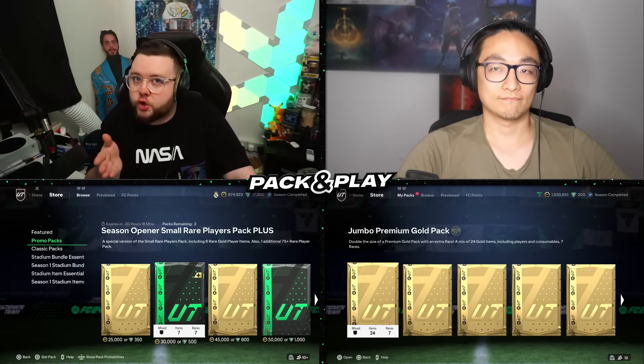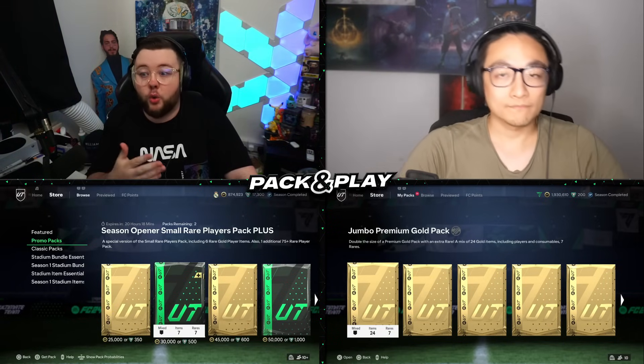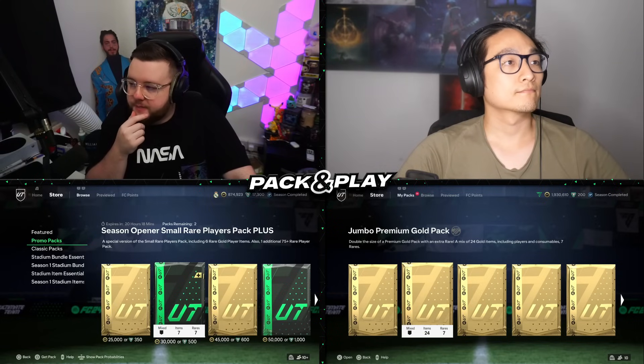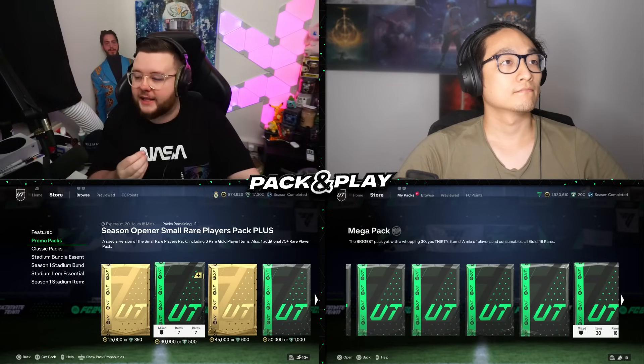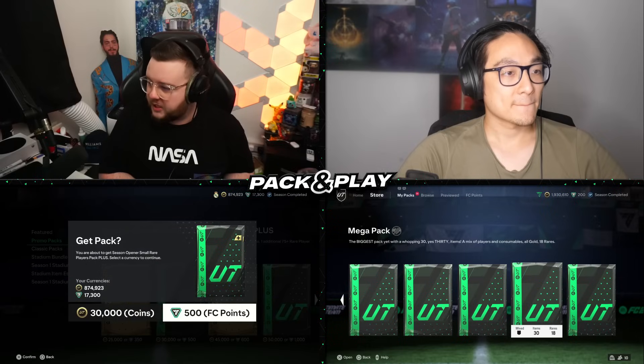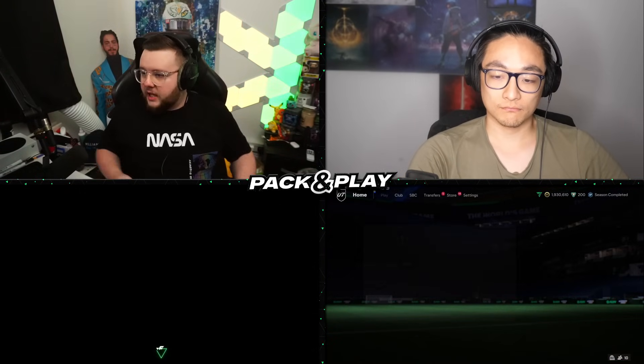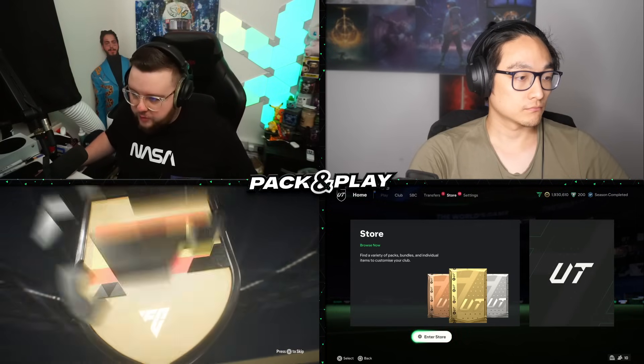Let us know in the comments if you guys manage to pack any of the good trailblazer cards. Of course the 84s will pop up in your Fut Champs player picks all the time, but it just seems like we just haven't been able to get any of the luck. James, we're gonna kick it off with the season opener small rare player pack plus - you get to go first.